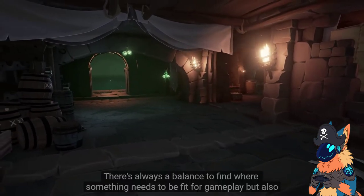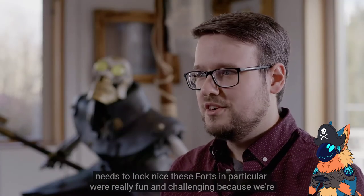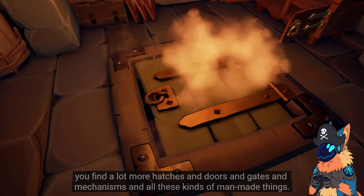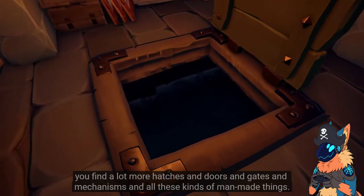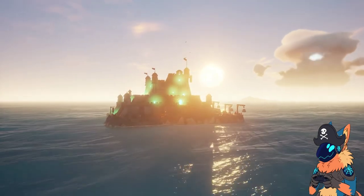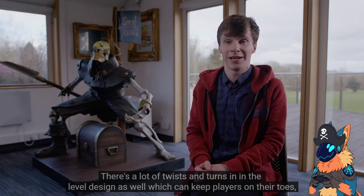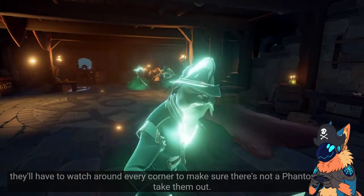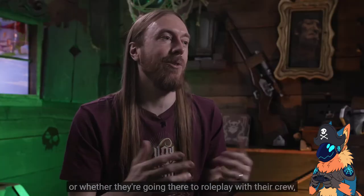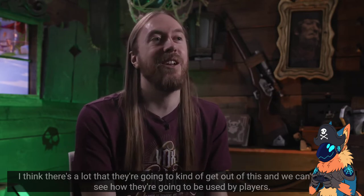There's always a balance to find where something needs to be fit for gameplay but also look nice. These forts were really fun and challenging because we're not really used to doing much architectural work in Sea of Thieves. But these forts have a lot more hatches, doors, gates, and mechanisms — man-made things. There are a lot of twists and turns in the level design to keep players on their toes. They'll have to watch around every corner to make sure there's not a Phantom there to take them out. Sea forts are a very different type of environment, whether players go there for combat or to roleplay with their crew.